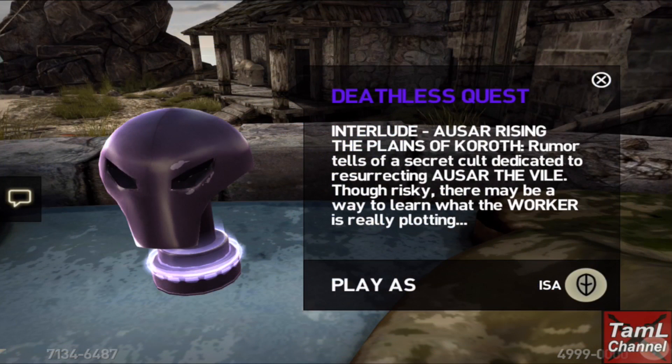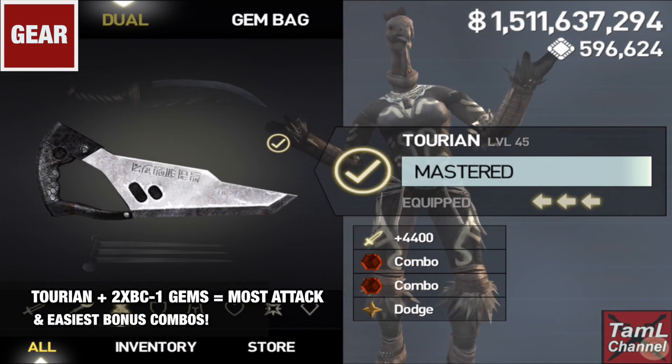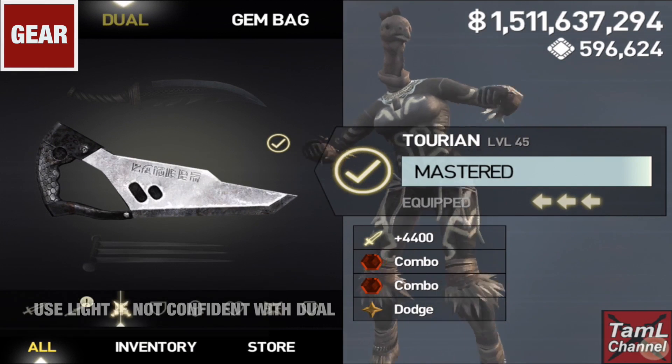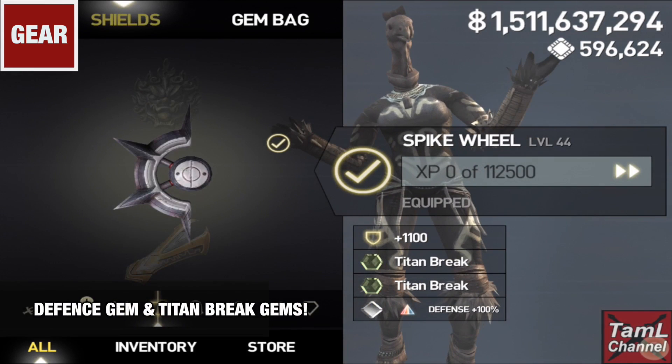In this video I'll show you the best build to use in deathless mode for Isa. I recommend the Tyrian because with two bonus combo minus one gems equipped you will perform the most attacks with the easiest bonus combos. However if you're not confident with Jewel, then you can use Light with shield, and a defense gem is essential along with many titan break gems.